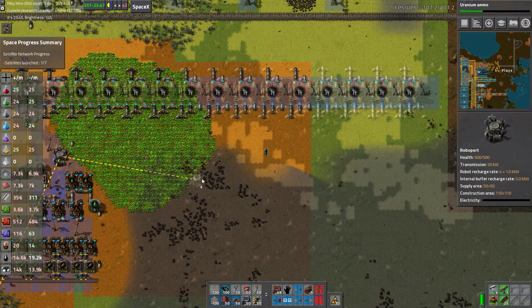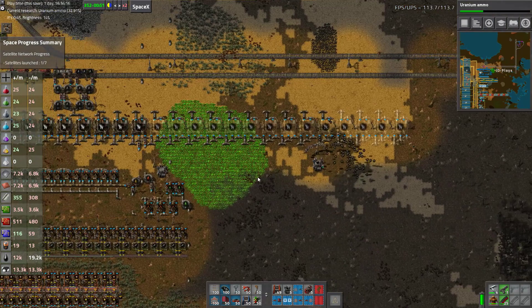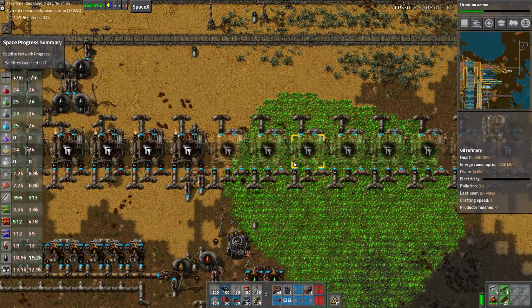Let's put a robo port there, and then we're going to need another one over here. All in range now — except I really need the bots to bring me underground pipe, because I still need to get this water pipe through the middle somehow.